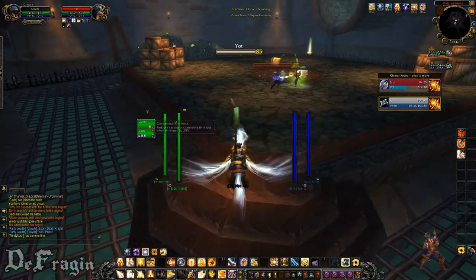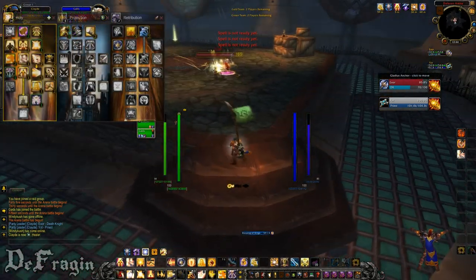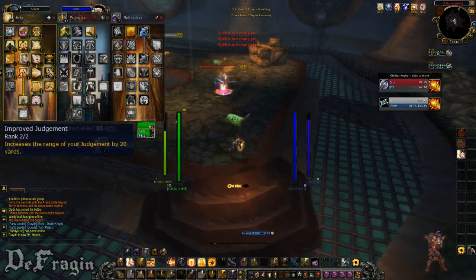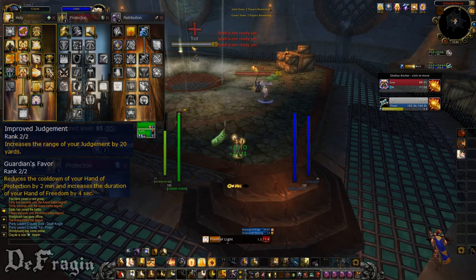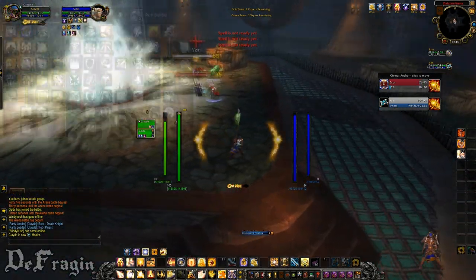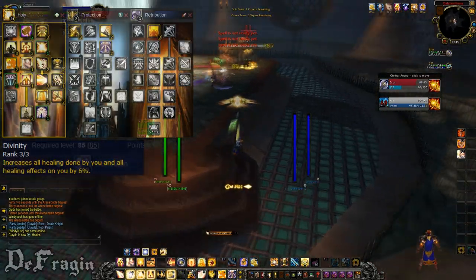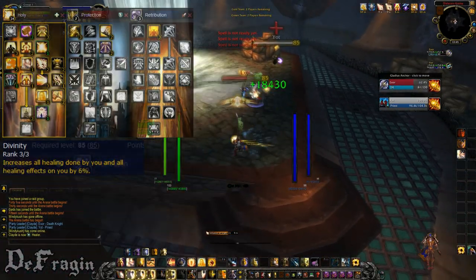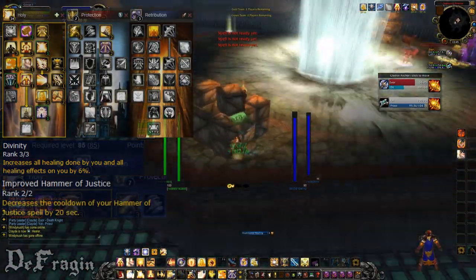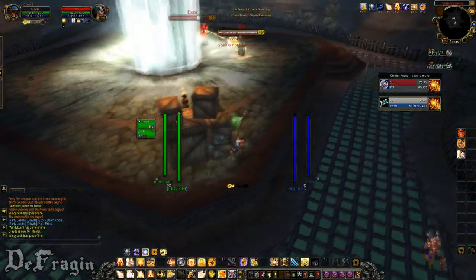Starting off, there are two basic specs you can choose from. The first spec grabs Improved Judgment for a 20-yard range increase and Guardian's Favor for reduced Hand of Protection cooldown. The second build grabs Divinity for increased self-healing and a reduced cooldown on Hammer of Justice through Improved Hammer of Justice. That's the current build I'm using, but I intend on changing it because I'd really like to have that reduced cooldown on Hand of Protection.